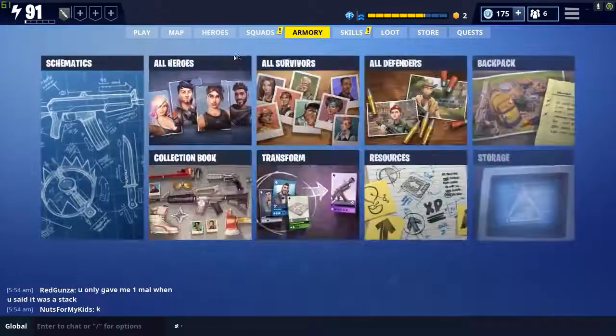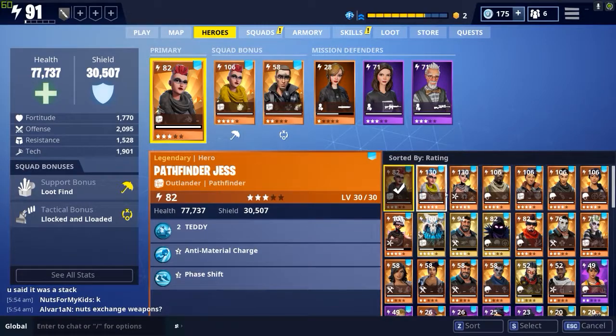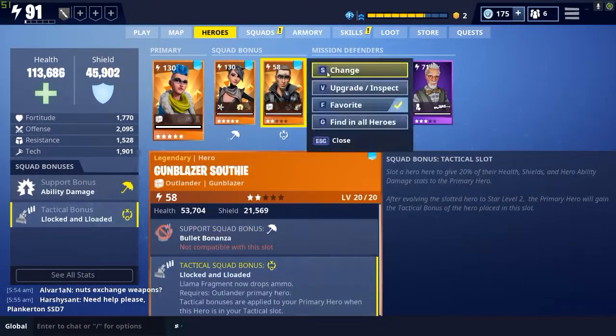Most people already know these methods so I'll go over them pretty quickly. For ore farming you actually don't want one of those Pathfinder setups - you usually just want to go with your highest damage output possible. I recommend Reclaimer if you have one, because it's super easy to just clear everything.